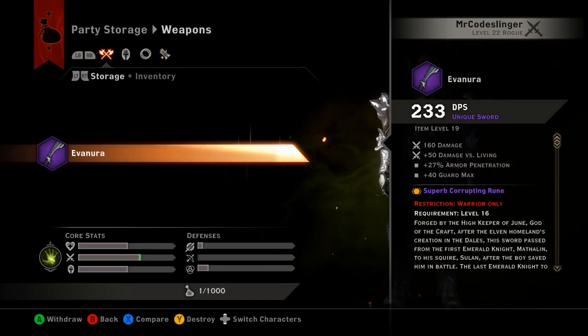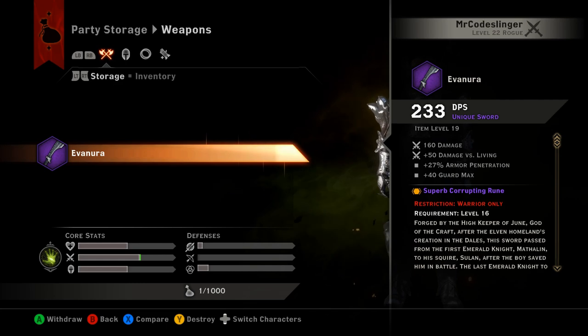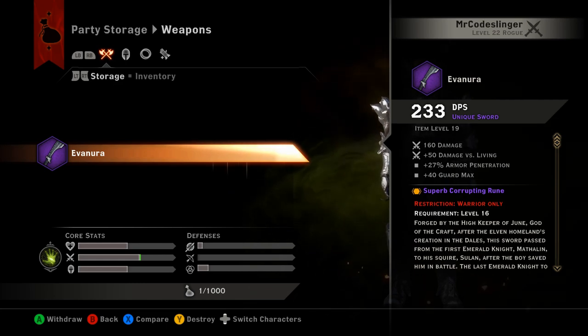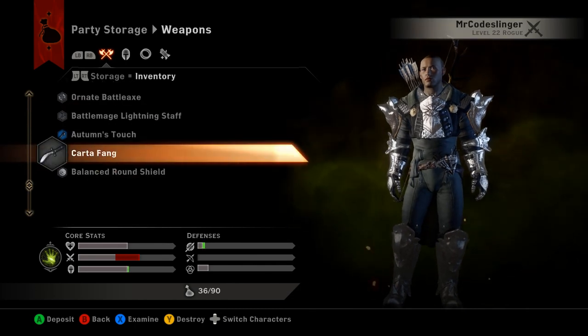You also have the ability to examine items from your storage container, and you also have the ability to destroy and compare with existing gear. The one thing you can't do is toggle things between this and your valuables section.